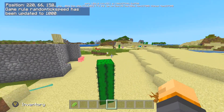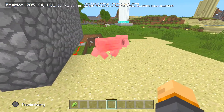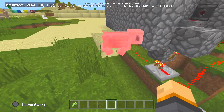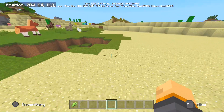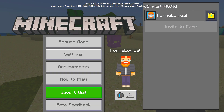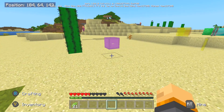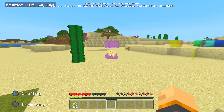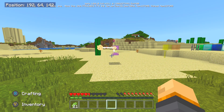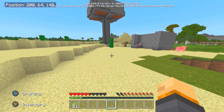If you punch an animal like a cow, chicken, or pig, it's just going to bounce up pretty slowly — it looks like it's not even running, but it actually is. That's the running speed for animals at this tick speed. And if you come over to the shulker, switching to survival mode will make it open up, but the projectile that pops out will go really slow — you can just run away from it.